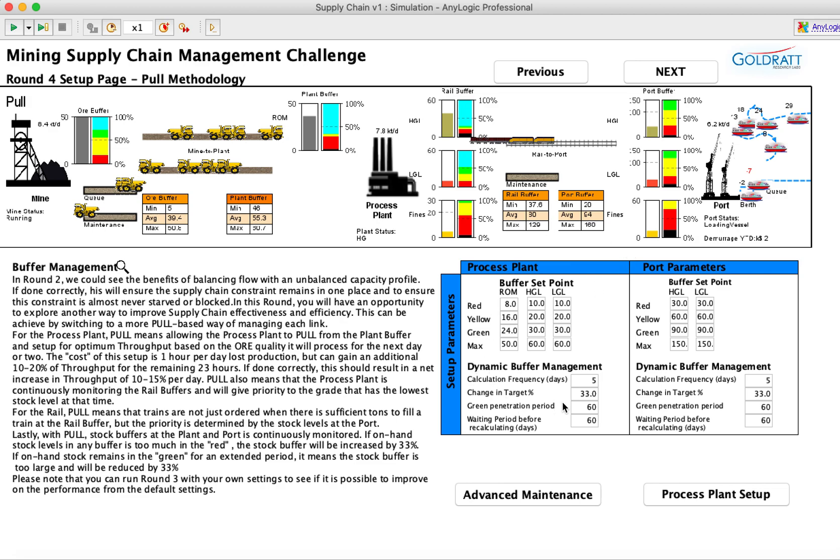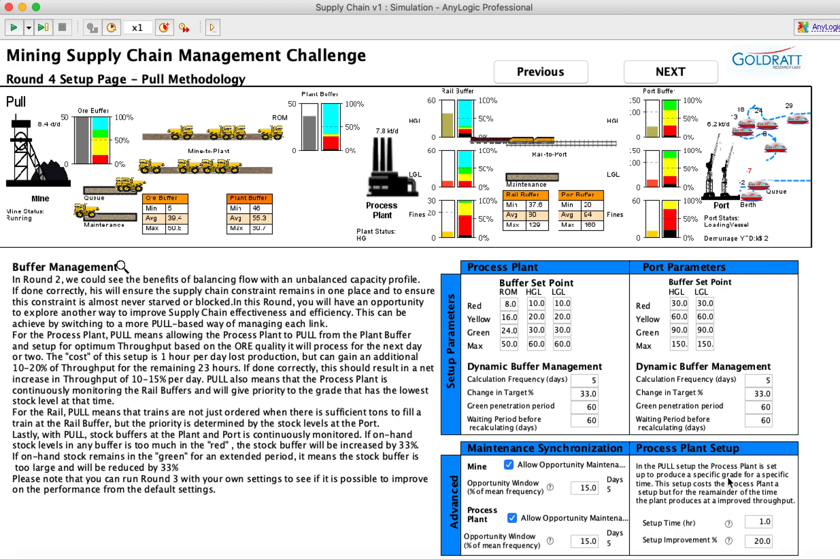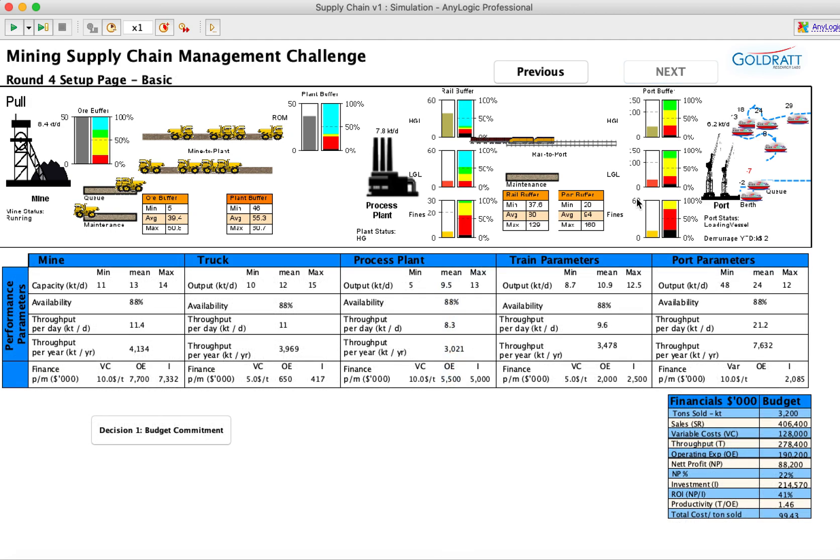There are also ways to set up the various buffer levels. There are advanced maintenance options for planned and unplanned maintenance, and process plans set up in terms of setup times and switching from one product to another.